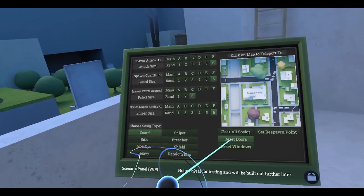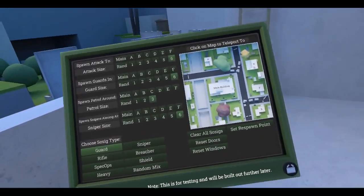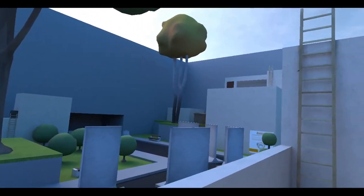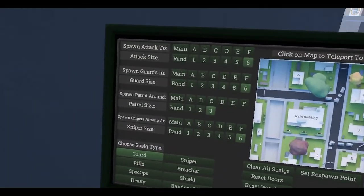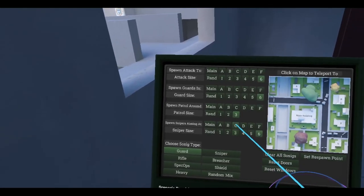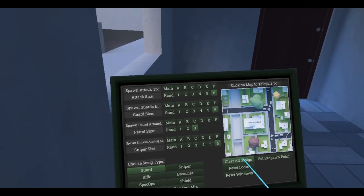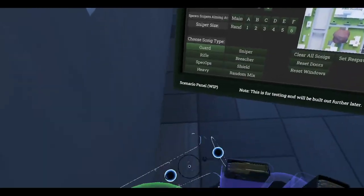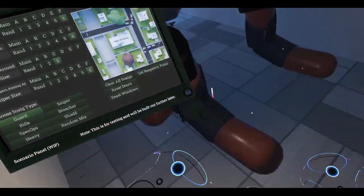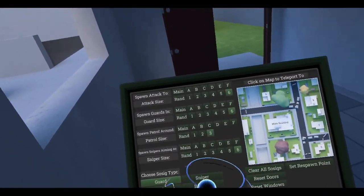I think everybody is deadzo. We can have them attack main — no, no. Let's go to C. Small shack — yeah, let's do this. Snipers aiming at C. That was pretty bad, sorry about that. Doors, windows — guards in C. Reload everything quick.